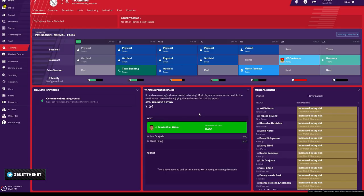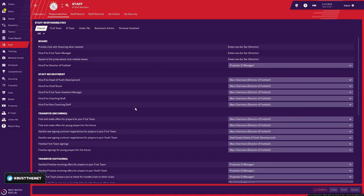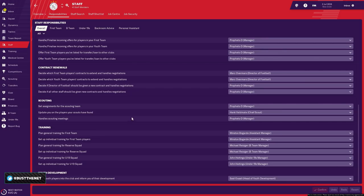You can opt to give the training job to the assistant manager. Head on down to Staff Responsibilities, find the training subsection, select 'plan general training for the first team', and hand it to your ass man. Just make sure he's got some man management skills and if he's good at attacking or another skill you want your team to pick up, that's a bonus — he can be one of the lead coaches.